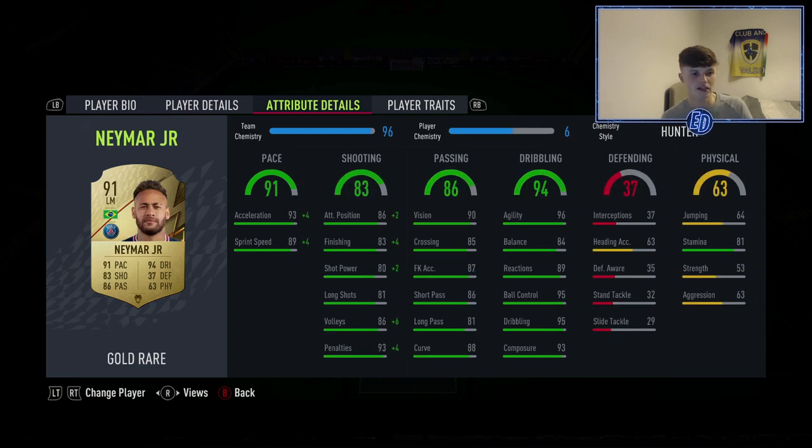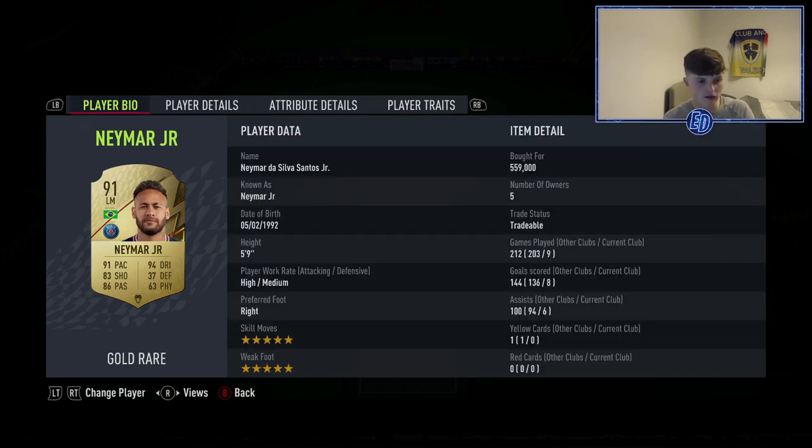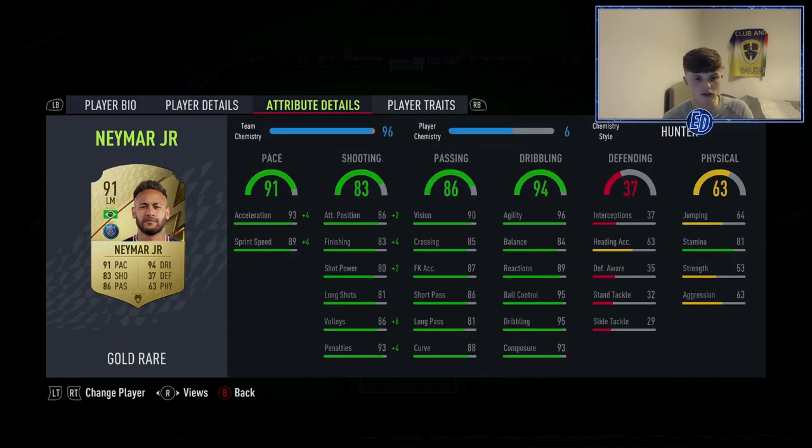In at left mid, the biggest player in the team — Neymar Junior. I bought him and he is incredible: five-star skills, five-star weak foot. Nine games, eight goals, six assists from right striker in a 3-5-2. 559 paid and I think he's already dropped to 530, but you've got to pick him up — he's so good. The stats don't do him justice because he is amazing.